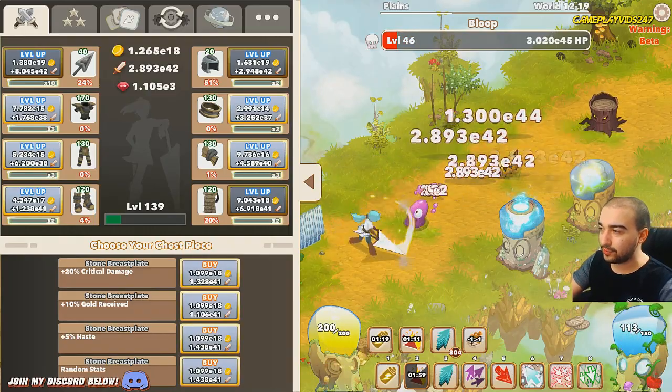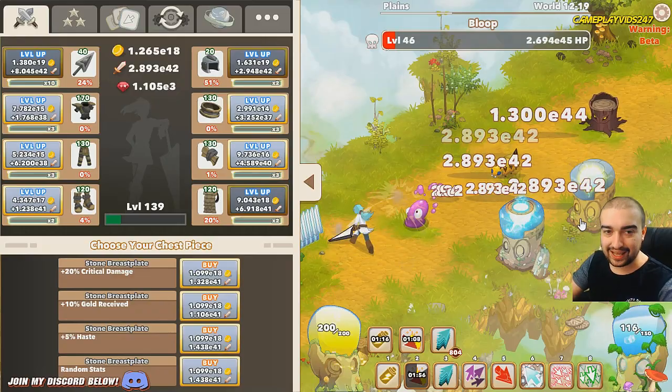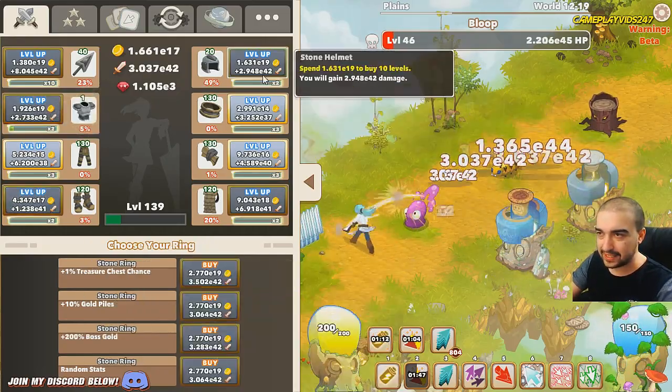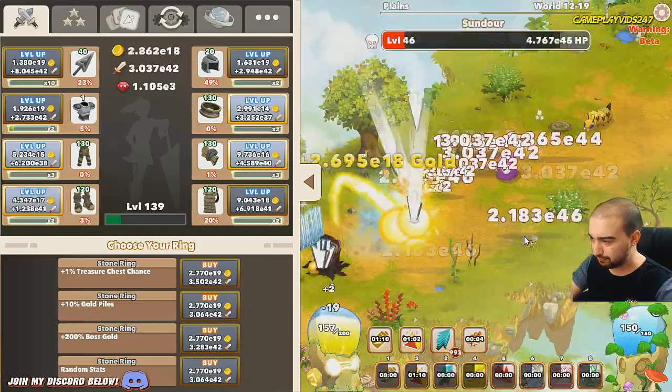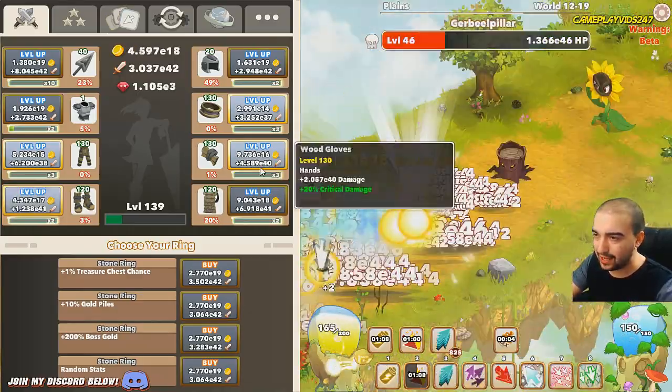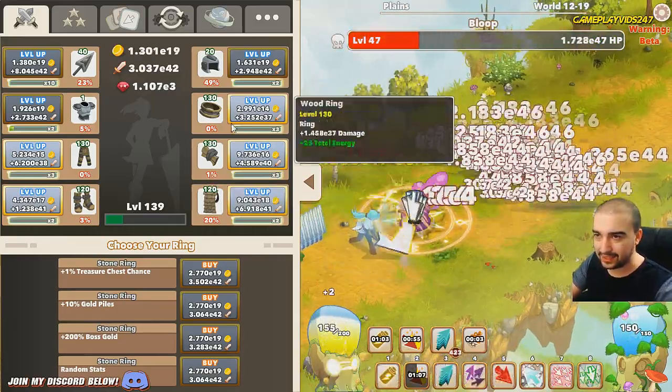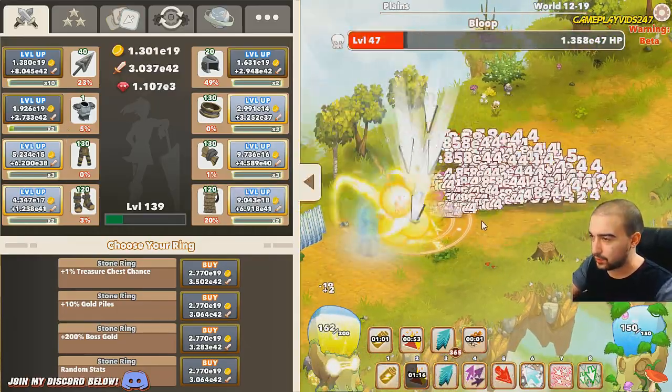Two random totems in the same lane — that is pretty lucky. Let's grab all those. Just went for a haste increase there as well. I'm not exactly sure how hard this is going to be, but hopefully it doesn't take too long for us to beat it. This is obviously World 12 I'm talking about — we are up to zone 20.